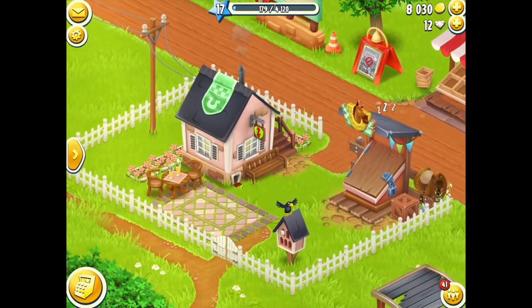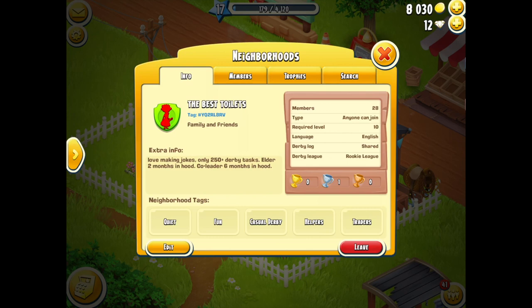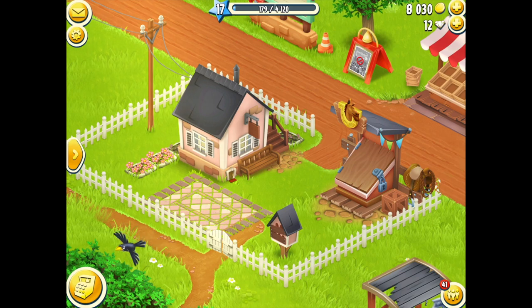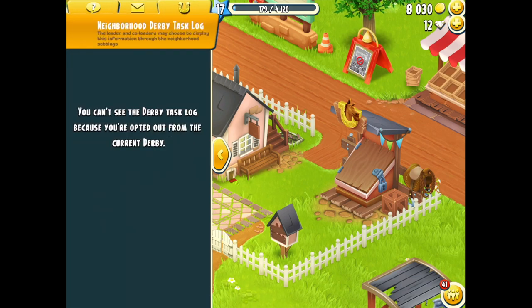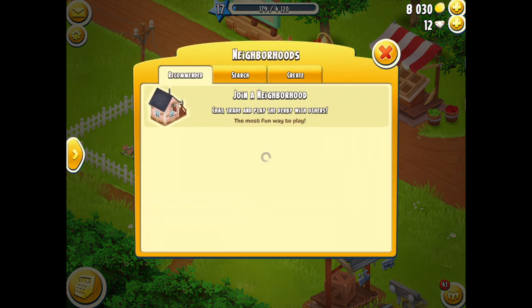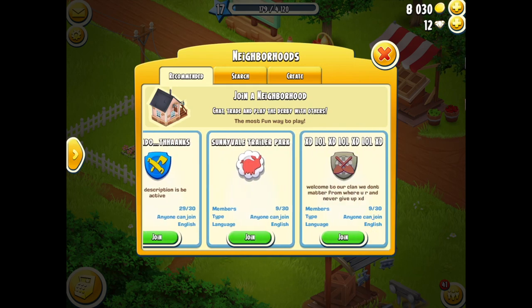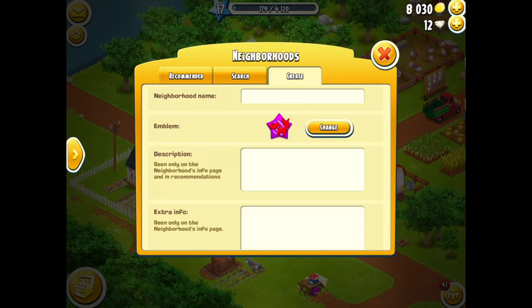Once I leave, I then need to create a brand new hood as well. So let's show you how to do that. You're in a neighborhood at the moment - there's a red button at the bottom. If I click on that red button it says 'are you sure?' It tells me I won't be able to participate in a derby until next week, but that's okay - I'm not of a high enough level yet anyway. The crow disappears because it's not connecting me to my other hoodies, and you can now see there's nothing remaining and I'm by myself. I don't even have any status. Now if I wanted to I could join another team from my friends, which is recommended, or I can search for people, or I can create one - and that's what I'm going to do.